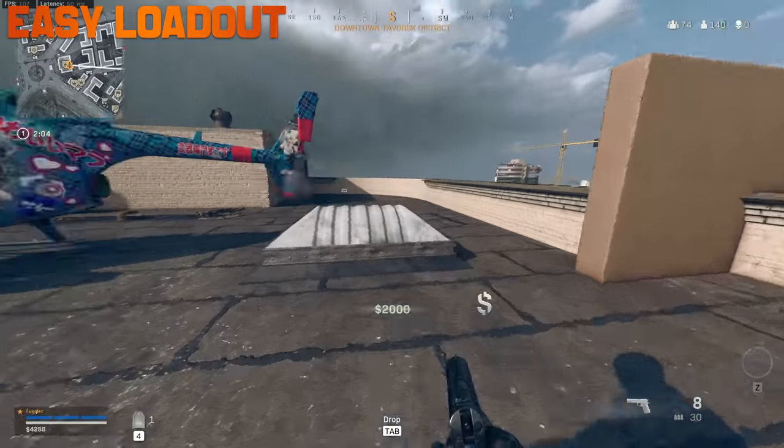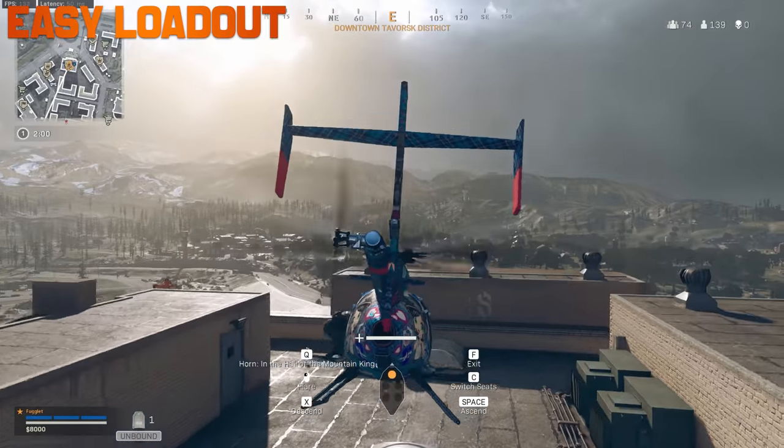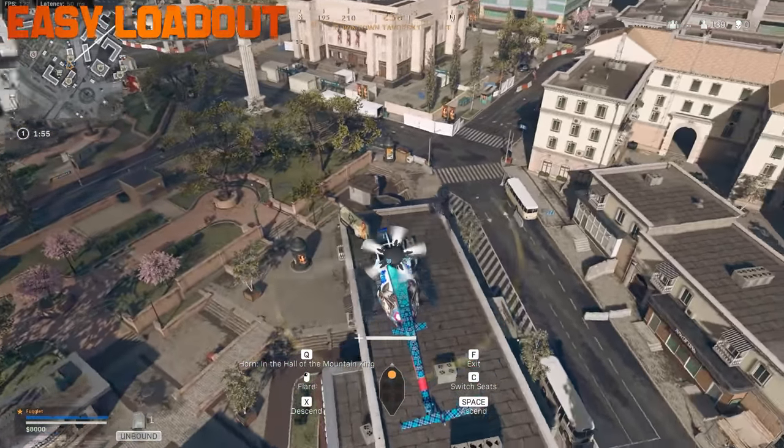A rarely used strategy is to fly around downtown with a heli and just pick up money. If you had a rough start, see if you can get the park heli or something and just fly around rooftops, because there's often a crazy amount of cash up there.